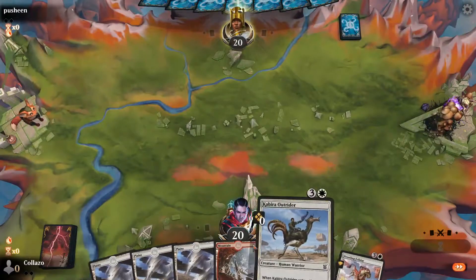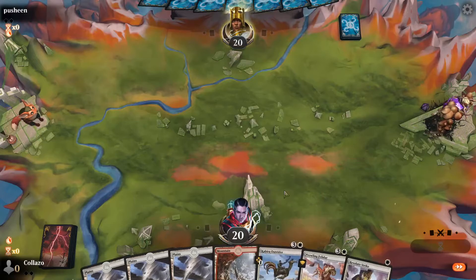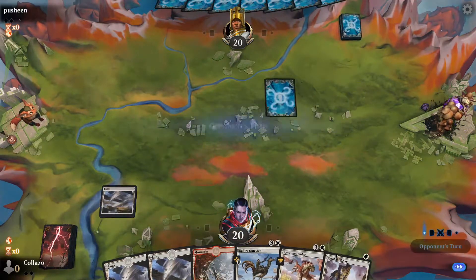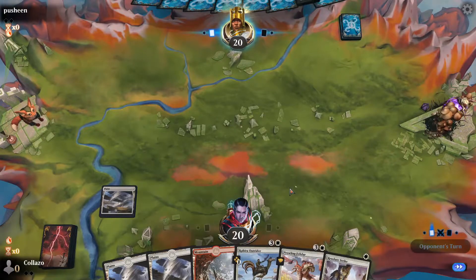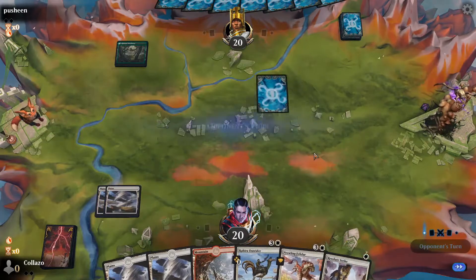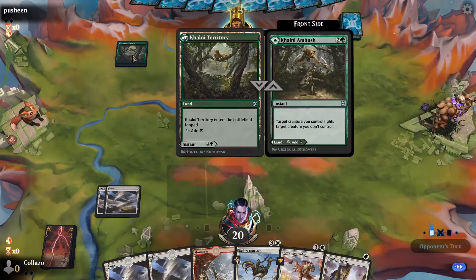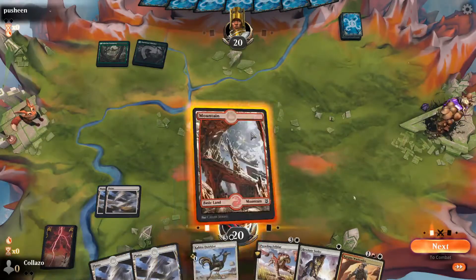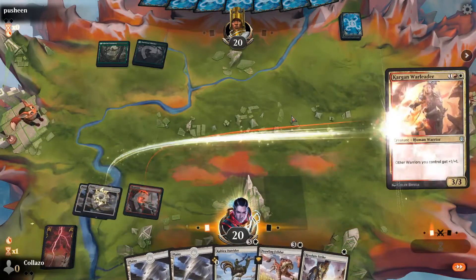Clerics against aggro is not what I want to see. Not a fast hand this game — I hope we don't see Clerics again. He kept all seven. This hand has Felldador and Outrider. Four lands is fine. He's playing green. There's a Warleader — fine with that.